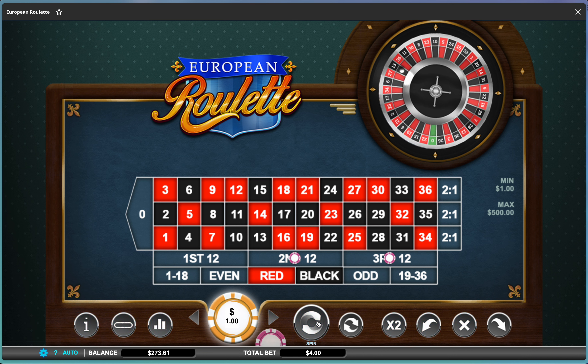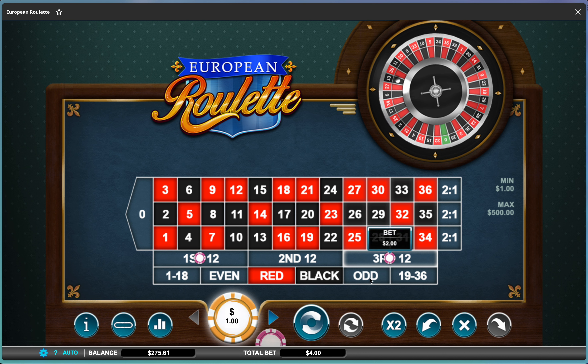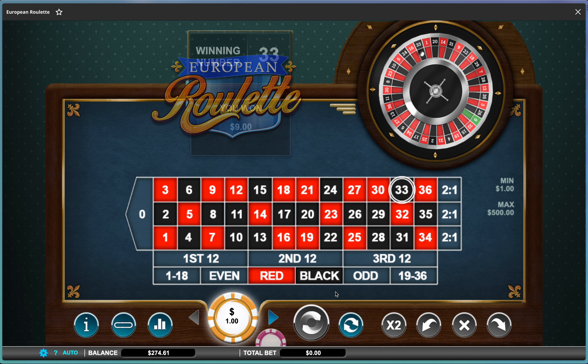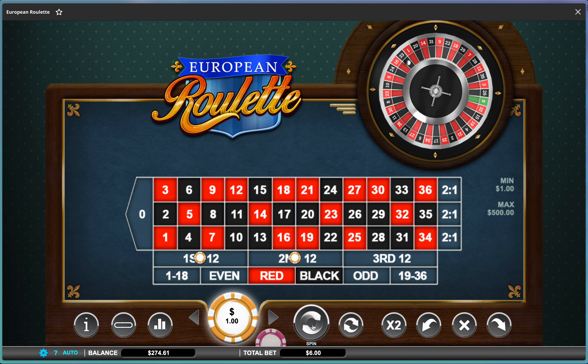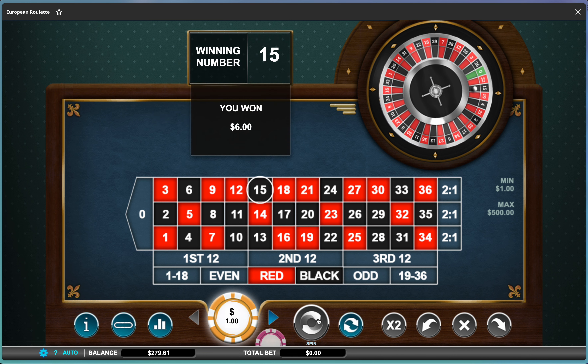Now if I win I have to play two dollars again. Let's play them in these dozens. Lost — so now we'll go to three. If I win then I'll have to play three again. I won, so we'll play three here and three here. If we lose go up to four, if we win we go down to two. We won, so we'll go down to two.